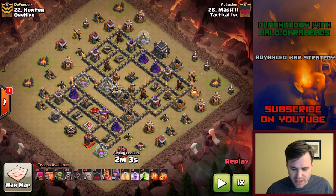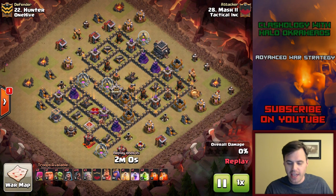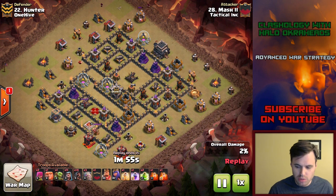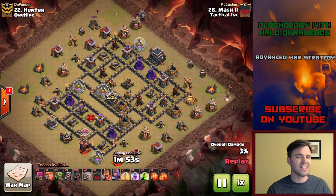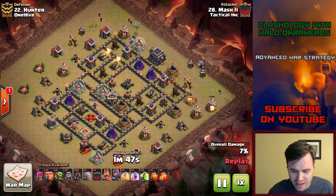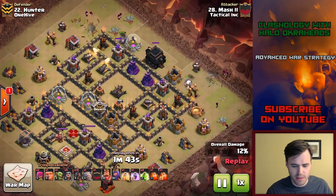On this base, this was the fail on this, and it held up. So take a screenshot of it. Town Hall 9 bases — you need anti-three bases. Do not run any trophy bases. Do not run any internet bases. Do not run any anti-two-star bases. You want anti-three. That's why you have the Town Hall on the outside, and this is a powerful attack.